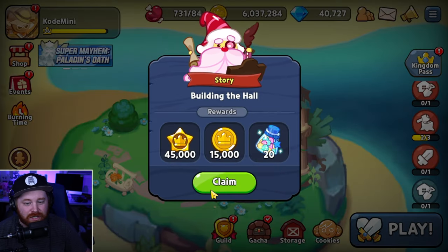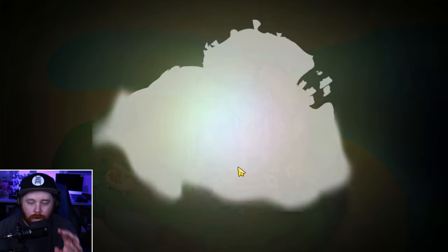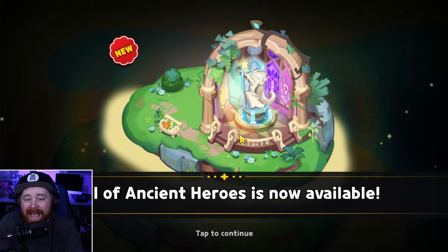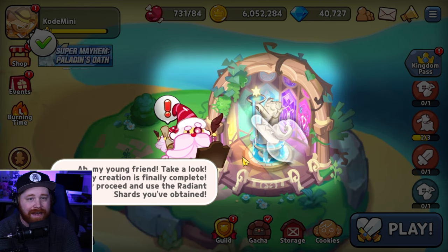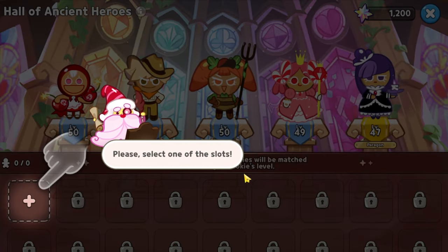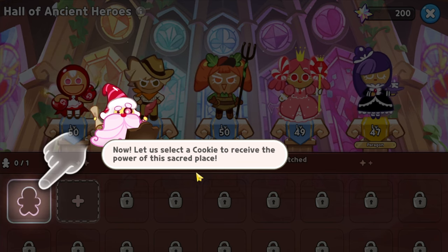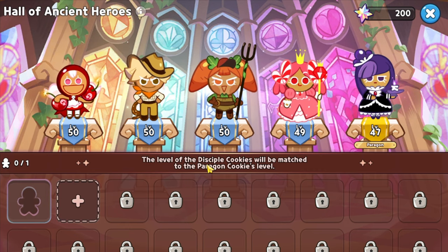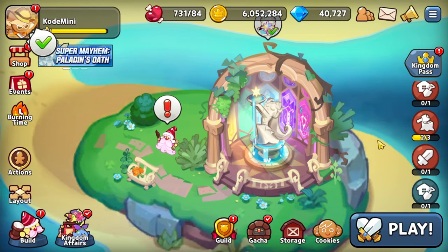However, the quest is not officially done. We go ahead and hit claim, then click on the building to go through the tutorial setup with the Maestro Sugar Gnome, so you really know what's going on. This also completes the third section of the individual quest line. This is my secondary account — my main account already did this live on stream — but it's going to walk you through everything. And this is how you officially unlock the Hall of Ancient Heroes.